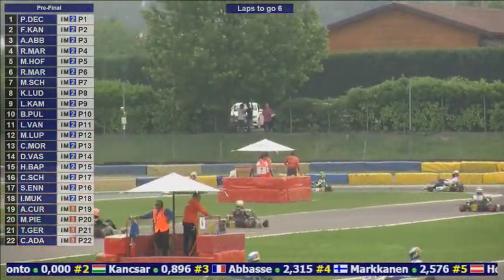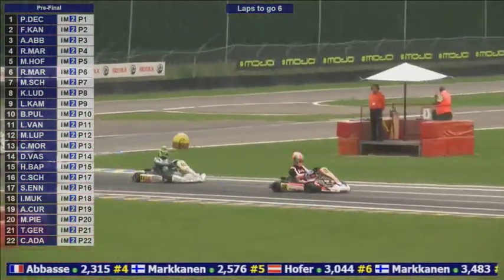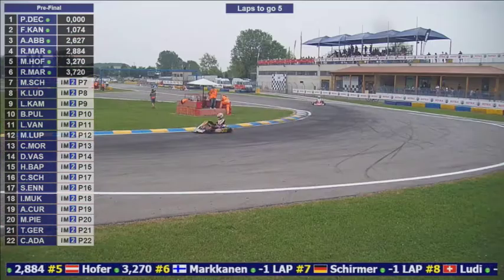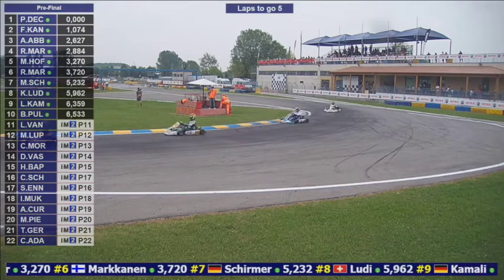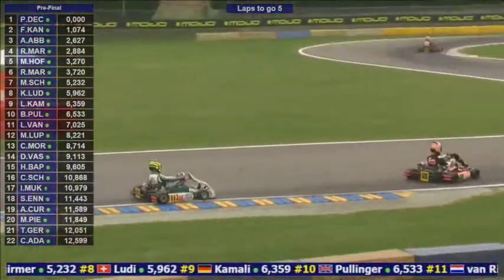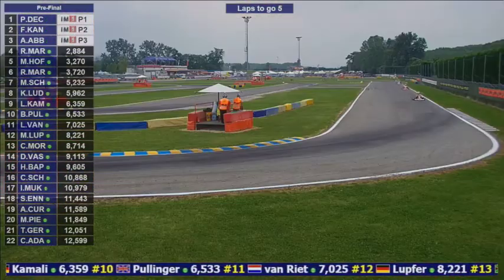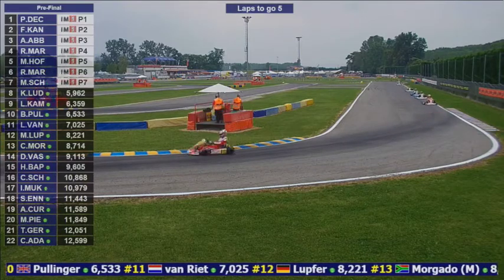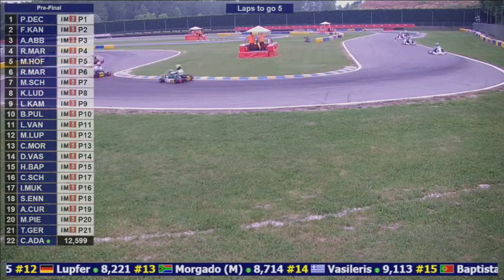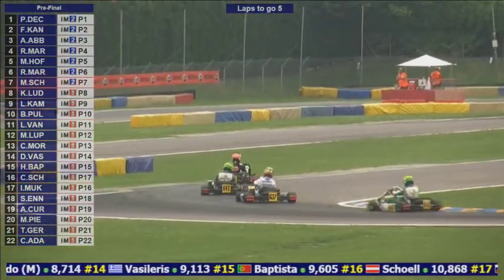Anthony Abbas, after getting past Rasmus Markkinen, is now being attacked from all angles heading through the hairpin and turns 11 and 12. That's the closest battle on track at the minute, because Paolo Di Conto has a full second lead over French Kanskar. With just under five laps to go on lap nine of this DD2 pre-final, Di Conto leads, Kanskar second, Abbas third, Rasmus Markkinen fourth, Max Hoffer fifth, and Robbie Markkinen sixth. The moves are being lined up for the final laps.